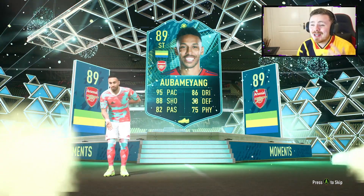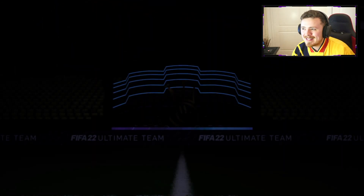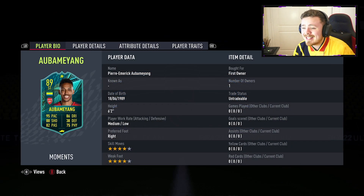The card looks sick. I do love the card design as well. I hope the dynamic image is also decent and I hope it tells us what this is a throwback to. Obviously it's a player moments card. Medium low, four star, four star. They didn't change the work rates unfortunately. Six foot two, got a bit of height about him, and his 85 overall card was fantastic for me at the start of the game. So hopefully this man is a certified banger as well.